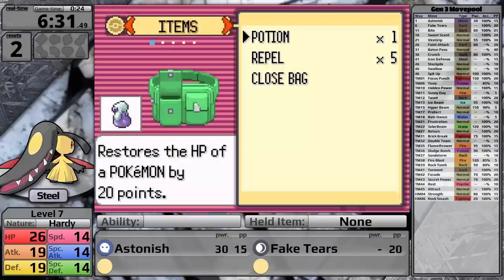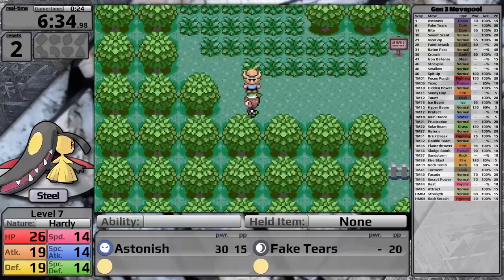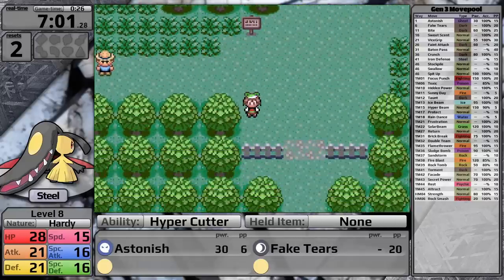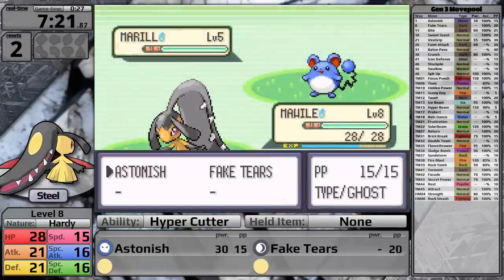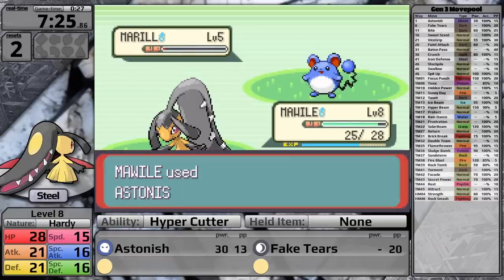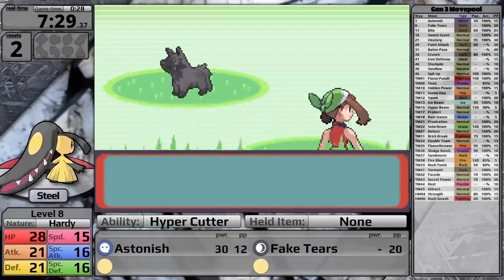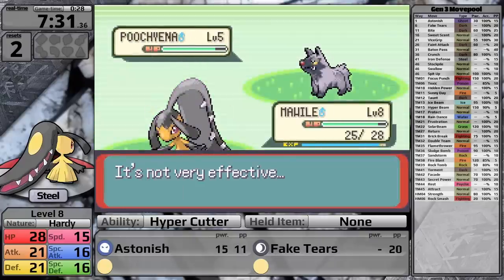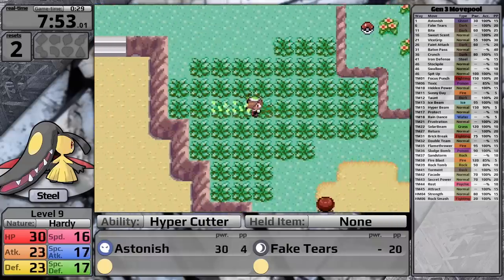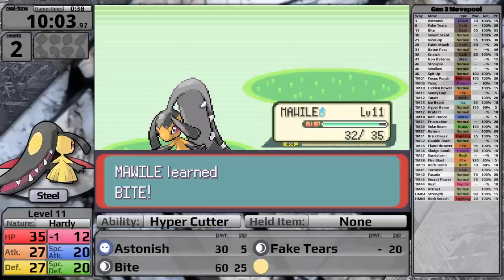Because this trainer also has a Zigzagoon, I'm going to need to skip her with the bag trick — open up my inventory, close it, and time the inputs perfectly so I can walk by before she turns. In Generation 3, if you try to run by these trainers they always catch you, so this has to be done without holding B too long. There's another Poochyena in the Forest that resists Ghost-type moves, so I do training until level 11 to get Bite. Just after the 10-minute mark, Mawile levels up and learns Bite.